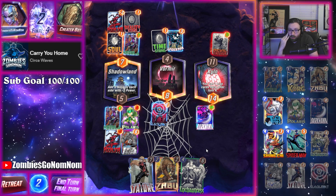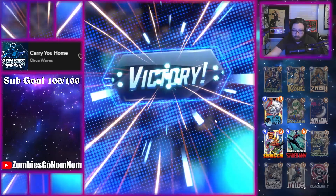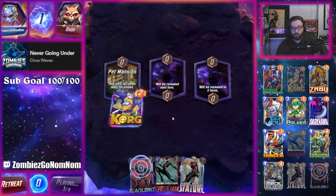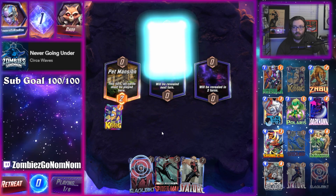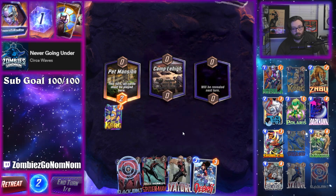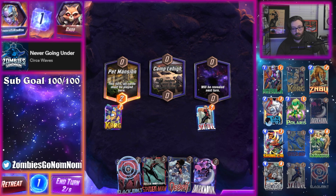They play Blue Marvel, they go to 11 — we would go to 12 because of the Nebula, so we would just win. No, Rockslide was probably the play. That's a Black Cat. Well, we have cheap Stature — pretty nice.